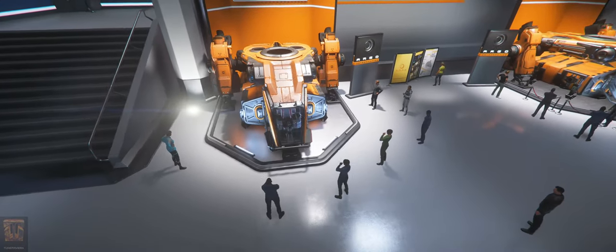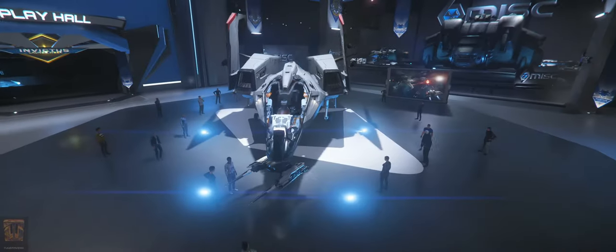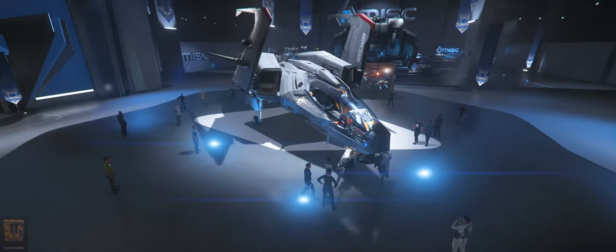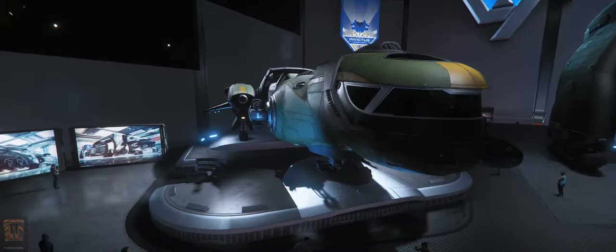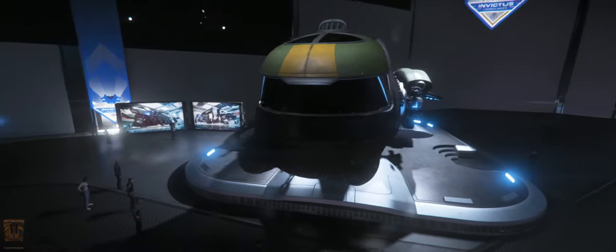The MPUV Cargo is a small unarmed cargo transport. The Mustang Delta has a heavier weapons loadout for packing a bit more of a punch. The Freelancer MISC is a militarized variant of the Classic Freelancer, boasting an insane amount of missiles.